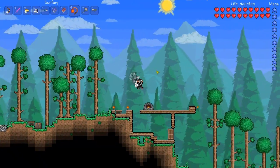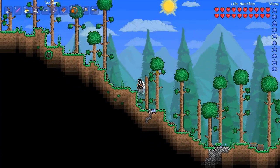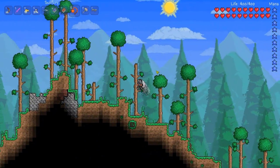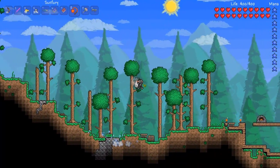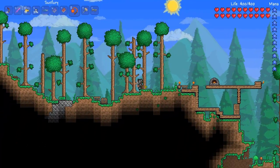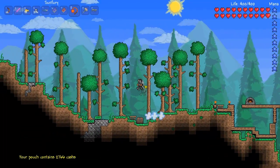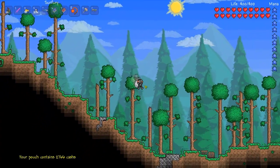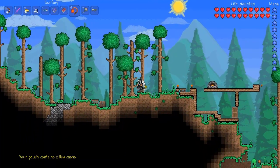First off, I'm going to show you the point system. The point system is what you use to buy or sell items to the shops or to other people. To check how much money you have, you put slash shards pouch and it shows you how much you got. I renamed my shards to caches or cash, so I use slash cash pouch.